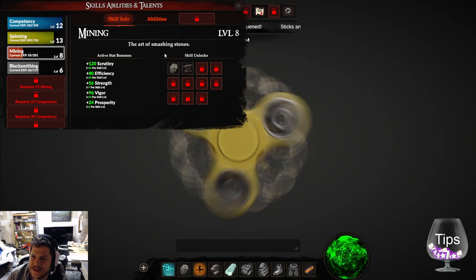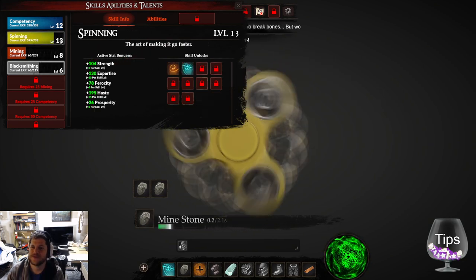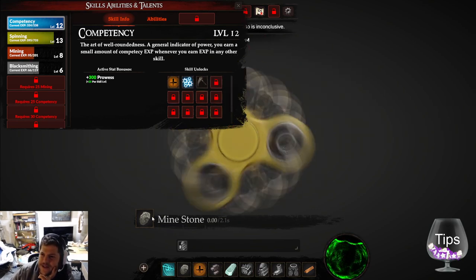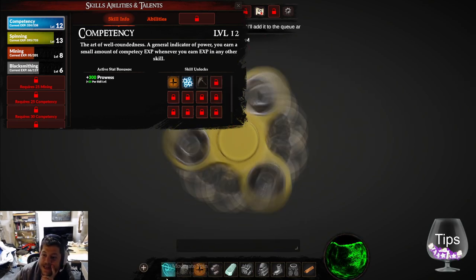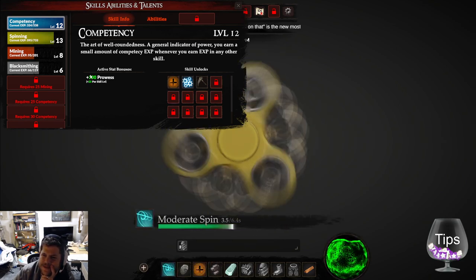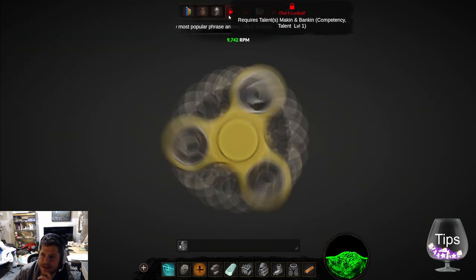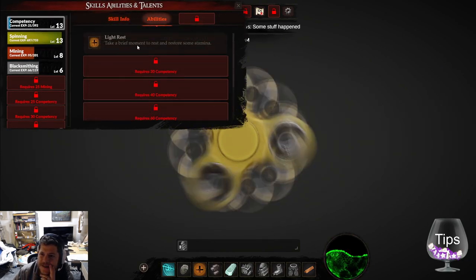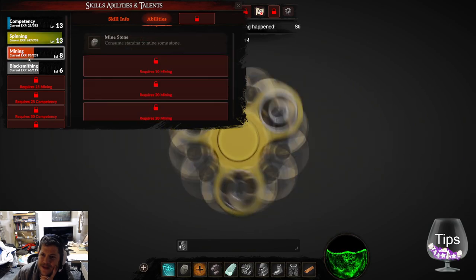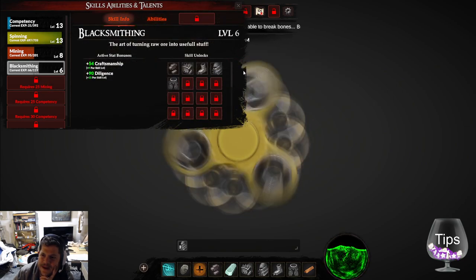'The art of smashing stones. The art of turning raw orange into useful stuff.' 'Well-roundedness: generally an indicator of power. Whenever you earn XP in any other skill...' Okay so I'm going to do a spin because I'm guessing that gives me the most prowess — 300 prowess. I don't know what all these stat bonuses contribute to; maybe if I go to character or abilities.